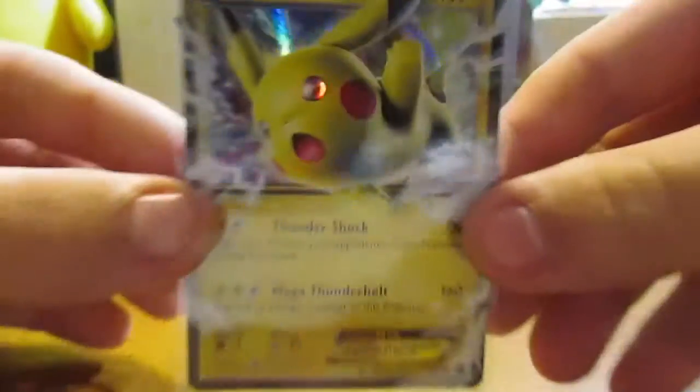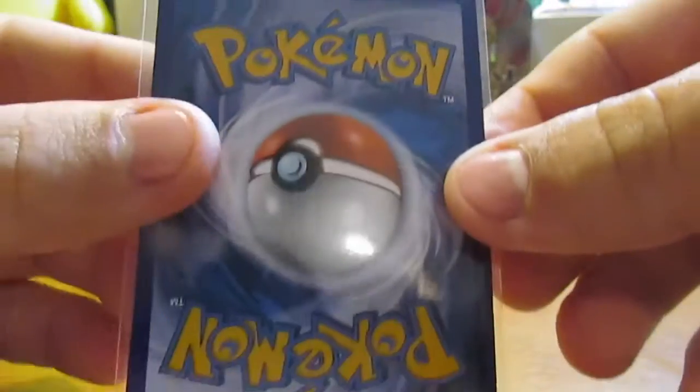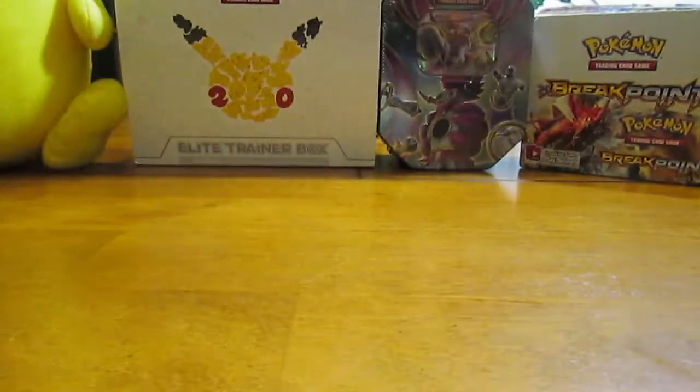It's a Pikachu EX, it is XY174, as seen there. It's a pretty cool card, it's in great shape. Just pretty unusual for promos for Pokemon.